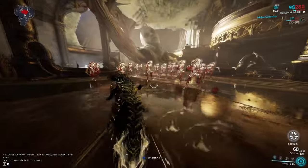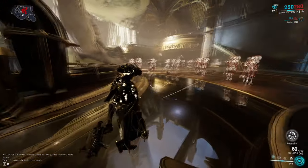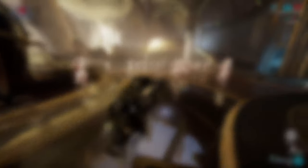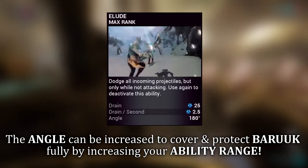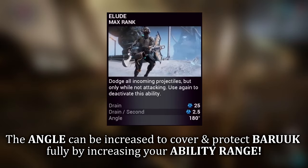Baruch's first ability is Elude. When toggled, Baruch gains a 100% chance to dodge any incoming enemy projectiles and melee attacks, but only when he is not attacking back. This is covered as an angle surrounding the direction Baruch is facing, but this can cover him fully when modding into increased ability range.